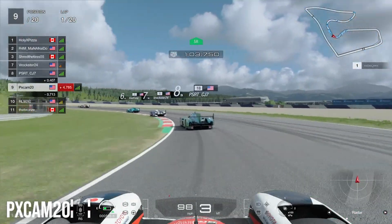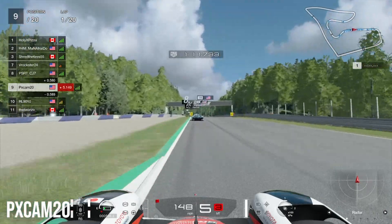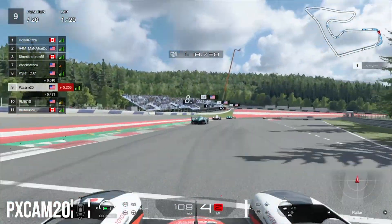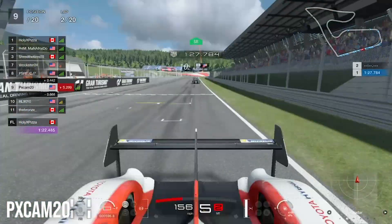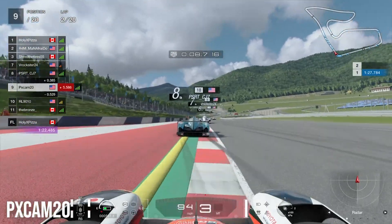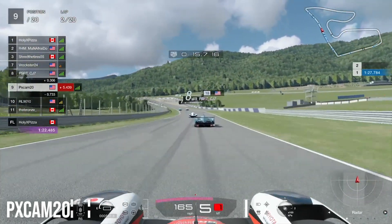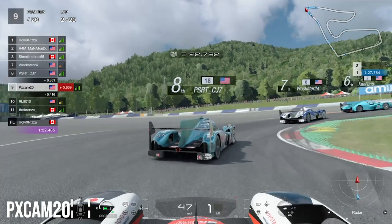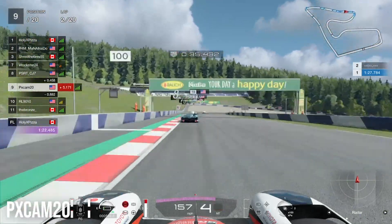Coming to the middle sector, we're right behind 8th place heading into the left and right-hander. A gap is forming between us and 8th so we try to close it as we come down the straightaway. Coming to the final corner we shift down to third gear and get a great exit. On lap two we're still right behind 8th, get into his slipstream — he's also in the slipstream of the car ahead — so we're in slipstream galore heading into turn two. We try to make a move on the inside but we're a little too far back.